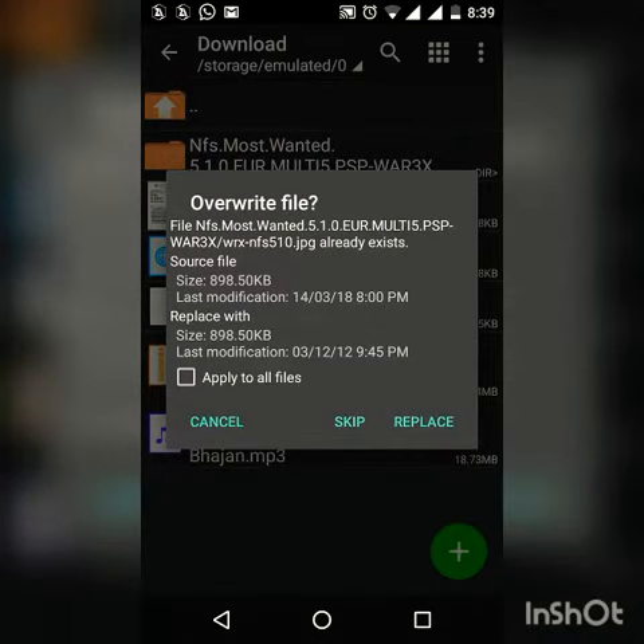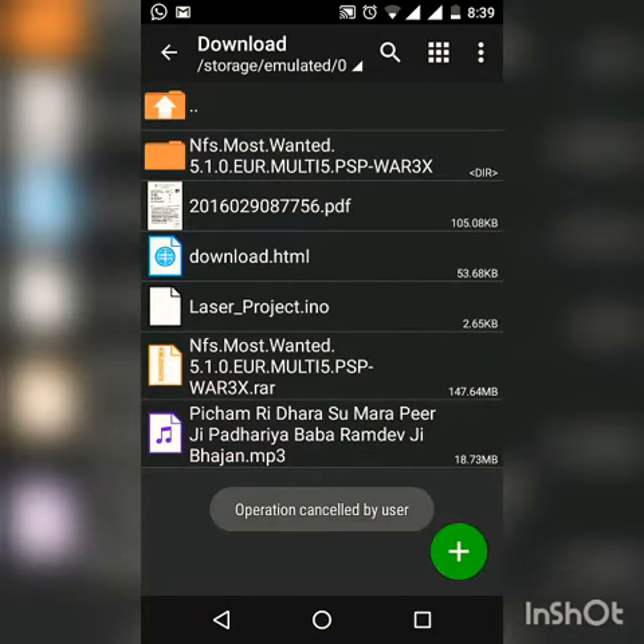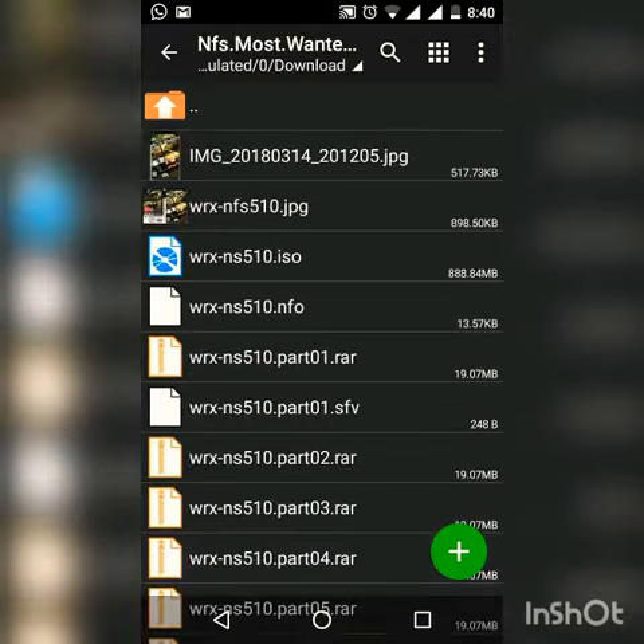I have already extracted this file, so I will not be extracting it again. After extracting it, you will be able to see the folder named NFS.Most.Wanted. Click on it.